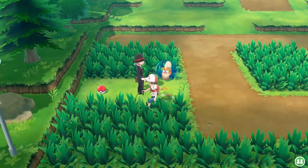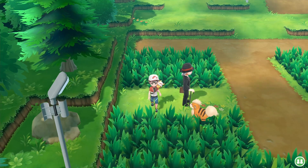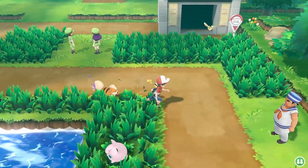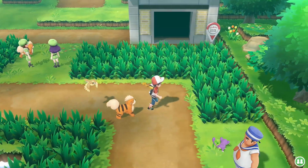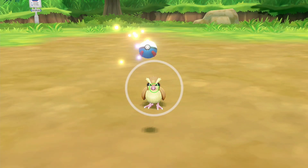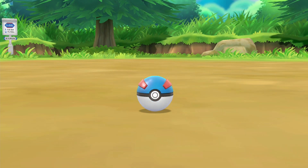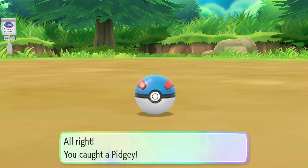We find a Guard Spec item but never use those. A sailor challenges us with a Tentacool — a water type. I should have switched to Jitters who knows Thunderbolt. Interestingly, I always thought Tentacool was an octopus or squid, but recently learned it's actually a jellyfish. One hit takes it out. We also randomly run into and catch a Pidgey.